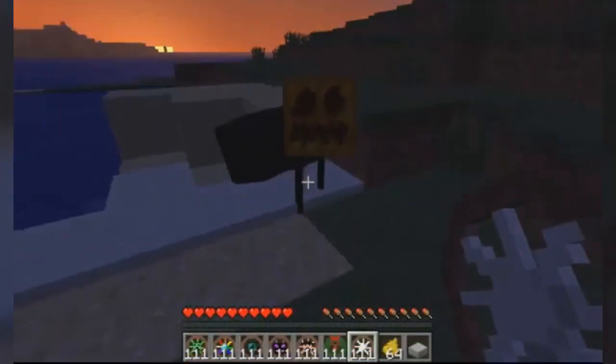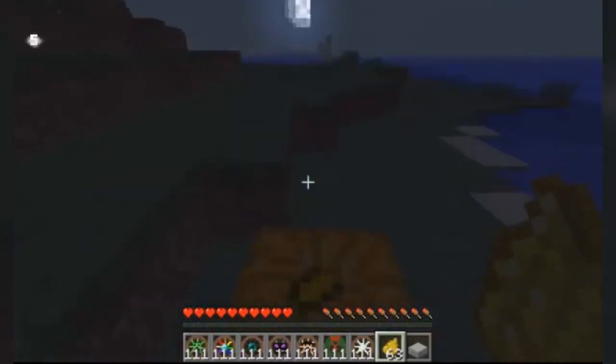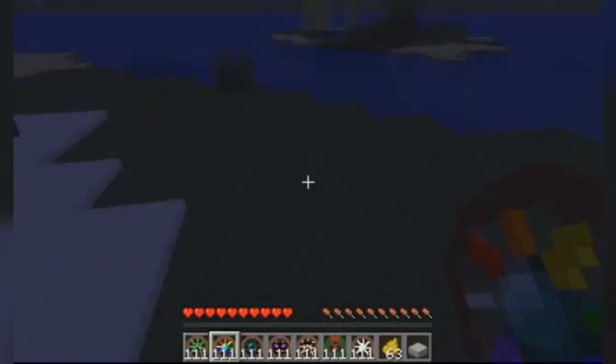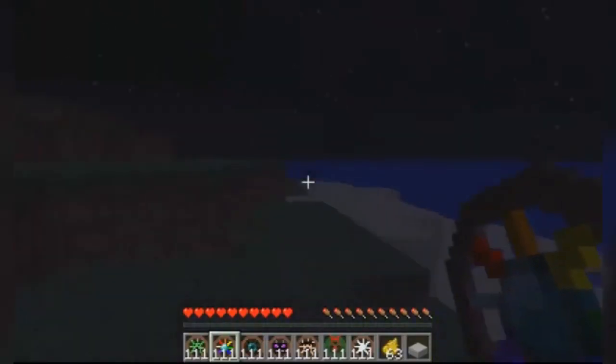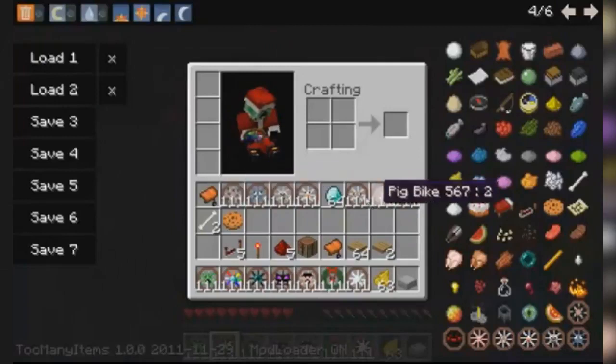Cracking into the top five, at number five we have the Animal Bikes mod. This mod essentially makes all the animals on the game's map rideable, allowing you to traverse the map quicker while adding tons of new possibilities for gameplay, since you can instantly tame and ride any animal you see. While you can't actually turn animals into bikes — which would be way cooler, like a pig with off-road wheels — this is basically the next best thing. It's a pretty cool and simple mod that also comes in handy.